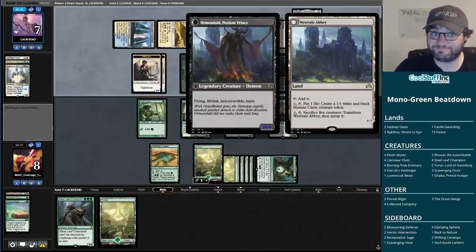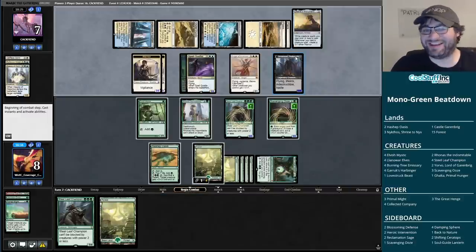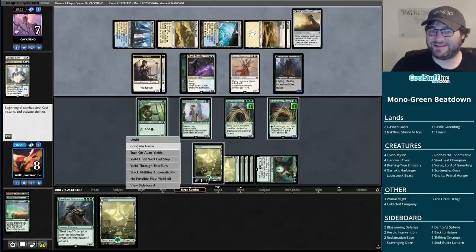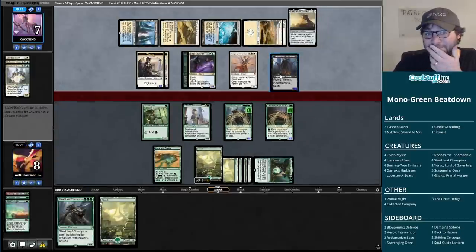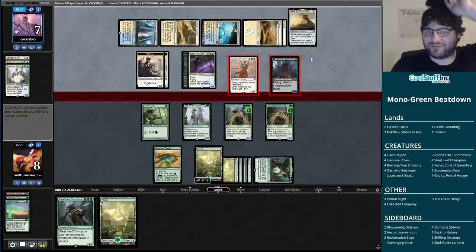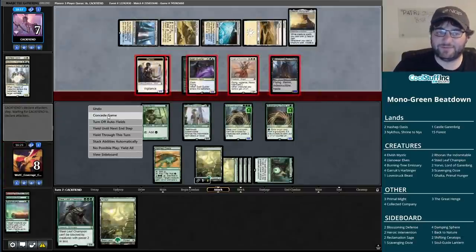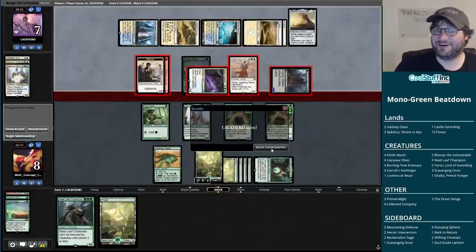We take five in the air but block four on the ground - that's nine total and I think I go up to eleven, ending the turn at two. I think my opponent popping this would actually beat us. The Sheffit Dunes - we're flipping Westvale Abbey. Sacrifice five creatures, get a flying lifelink indestructible haste creature. I cannot beat that. There's no way I can deal seventeen damage, and I die anyway if they come in with the flyers. That was certainly an interesting game - on to game three.